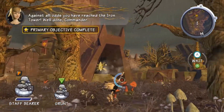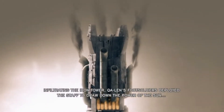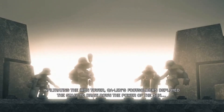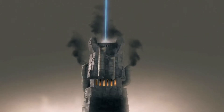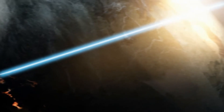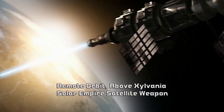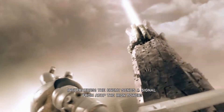Against all odds, you have reached the Iron Tower! Well done, Commander! Infiltrating the Iron Tower, Ka-Len's foot soldiers deployed the staff to draw down the power of the sun. Infiltrators! The enemy sent a signal from atop the Iron Tower! No! The Legion shall not be undone!